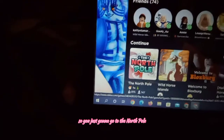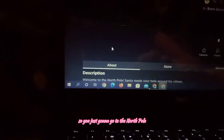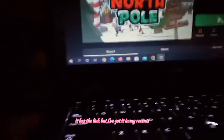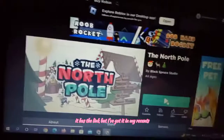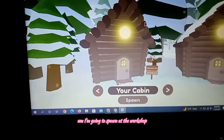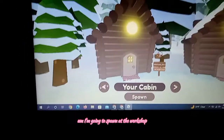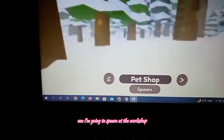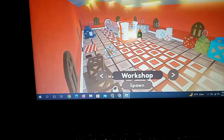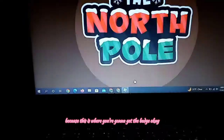My computer just died for a moment. So you're just gonna go to the North Pole — that's literally the game, it has the link, but I've got it in my recents. And play it. I turned up my brightness. I'm going to spawn at the workshop, because this is where you're gonna get the badge.